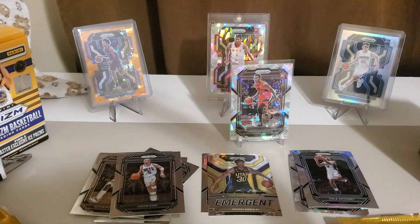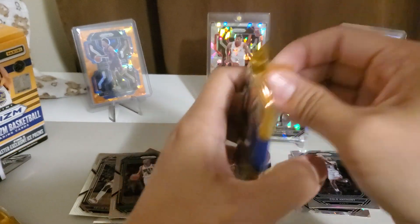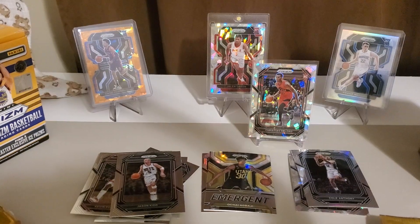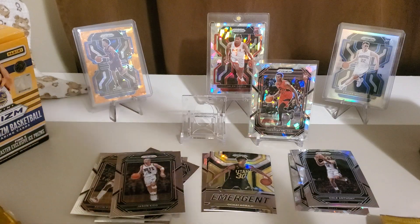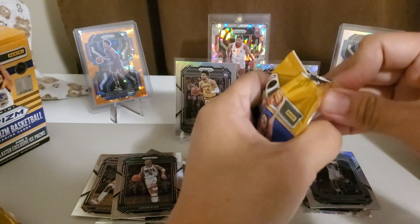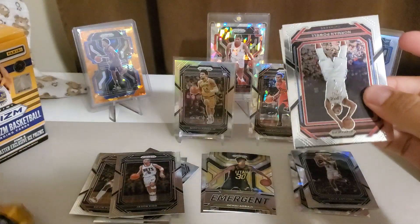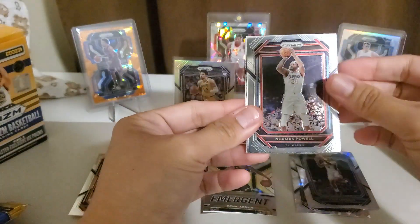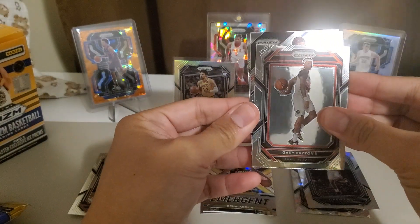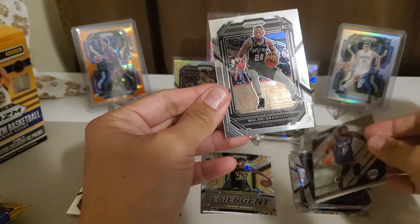That's our only Prism rookie cracked ice and we also pulled the silver. Not sure if Pippen Jr. is okay — never seen him play with the Lakers. It's the playoffs right now. Norman Powell, Gary Payton Jr. who is from Golden State now, Kyrie insert, and Malachi Branham. Two more packs left.